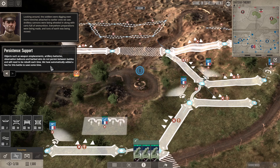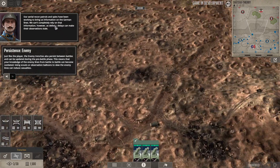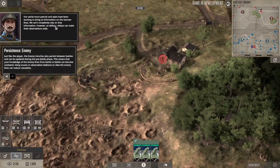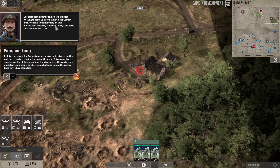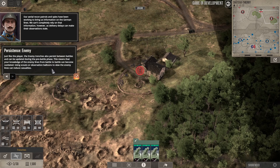A few have been automatically added for this battle to save some time. Our aerial recon patrols and spies have been working to bring us information on the German lines, but you can't completely rely on that information due to delivery delays making observations stale. Just like the player, the enemy trenches also persist between battles and can be updated during the pre-battle phase, meaning your knowledge of the enemy lines can become outdated.